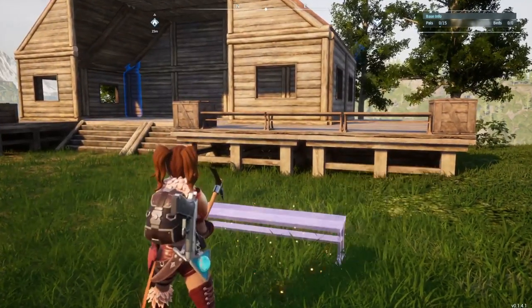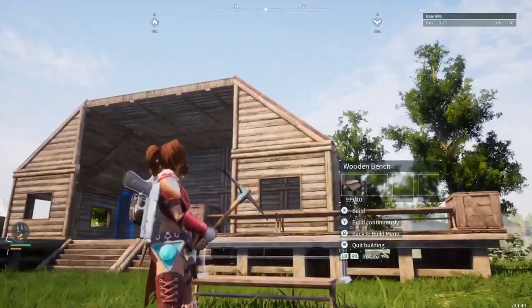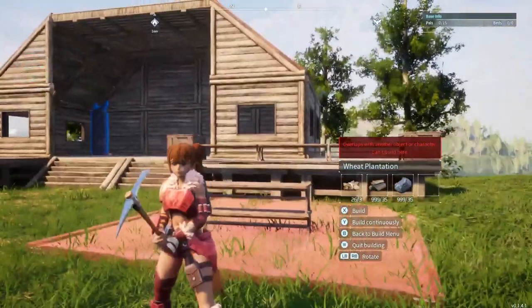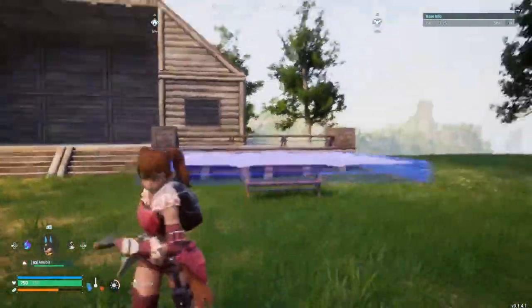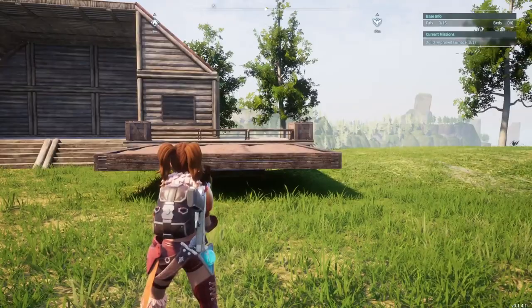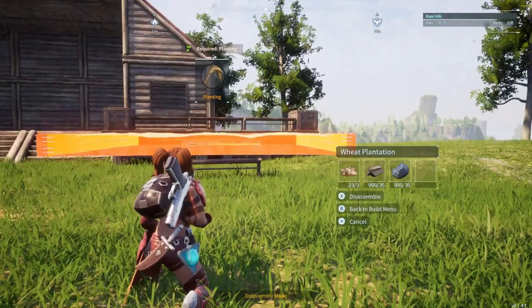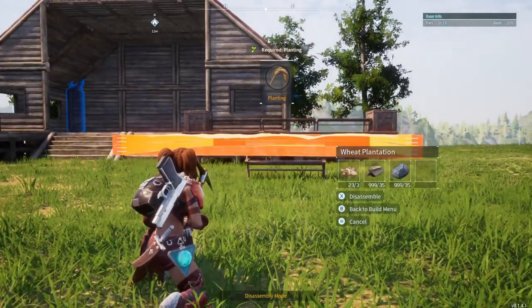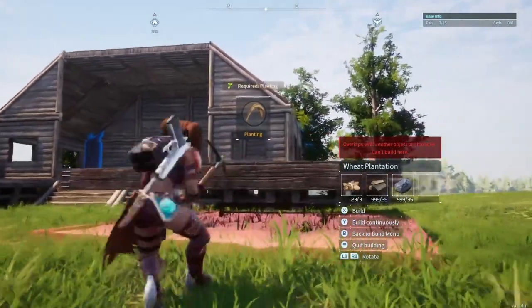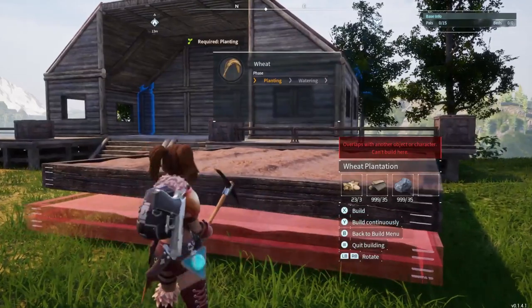I learned this bench trick from the ranch. You can stack the wheat plantations — actually all of the plantations — on top of each other using benches. You just put one bench on top of the other, place the plantation where it would naturally pop up, then do the same below it. You have to start with the top plantation first. I will put a link to the video I used to learn this down in the description below — she's absolutely amazing, you should definitely go check her out.